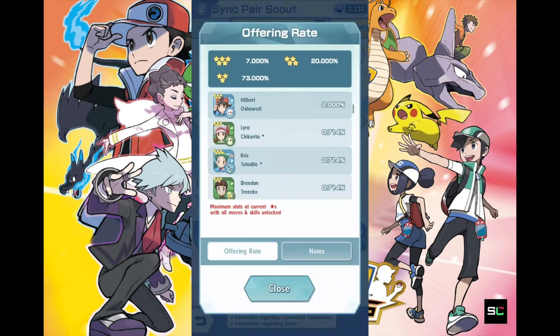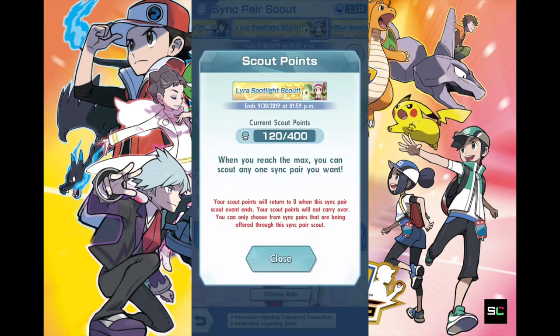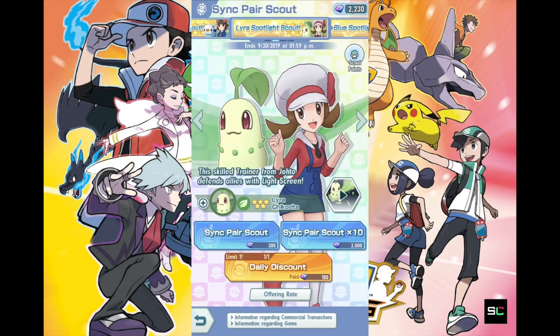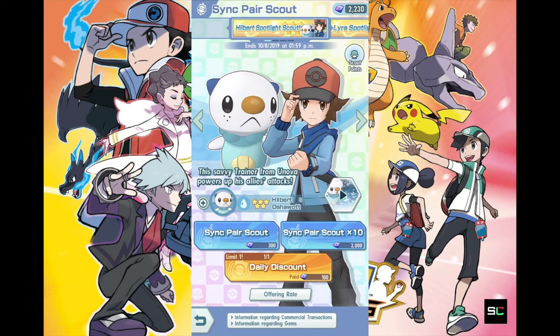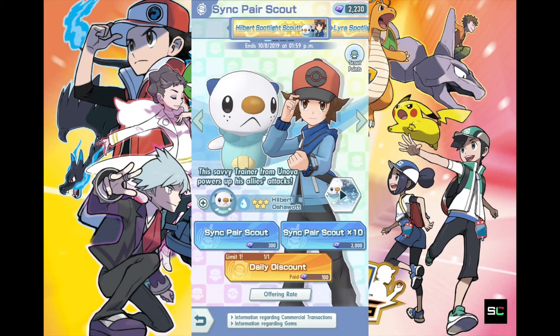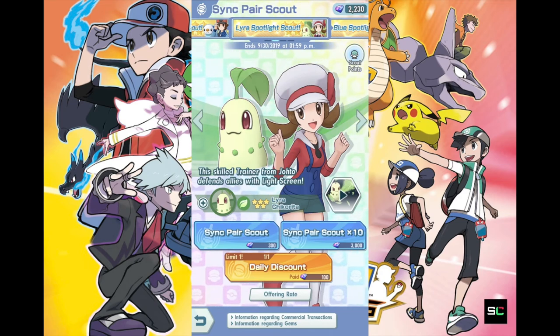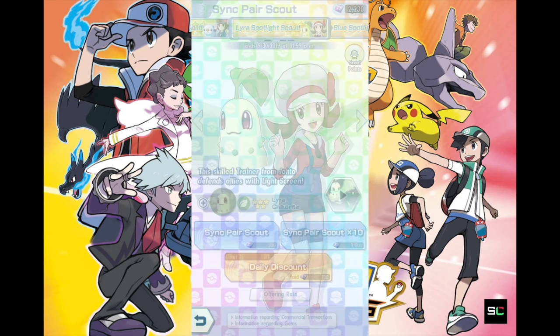So that's kind of a sad thing. Lyra is available from Hilbert's scout, but if you have been pulling from Lyra's scout, I recommend you continue to do so — especially if you're planning to claim the current scout points from that scout. Pay close attention to the expiration date, as it expires on the 30th, which is 6 days away from when I'm recording this. If you have the money, consider putting it into Lyra's instead of Hilbert's. But if you're a F2P player like me, I would still recommend going for Lyra.